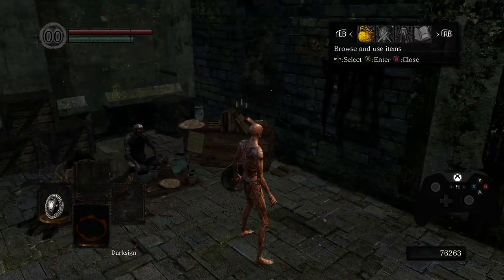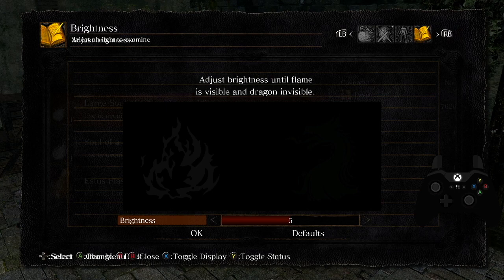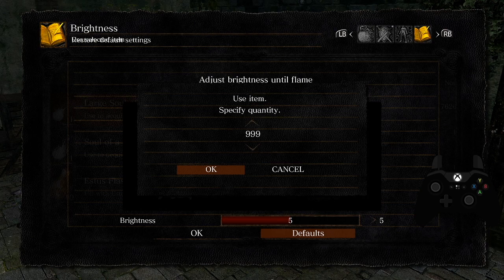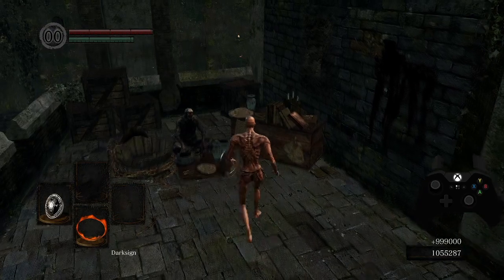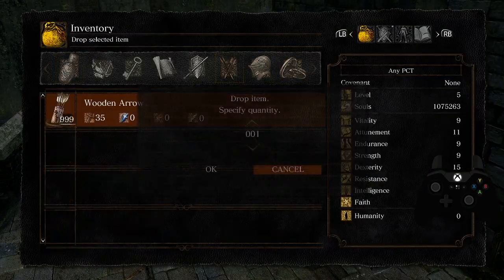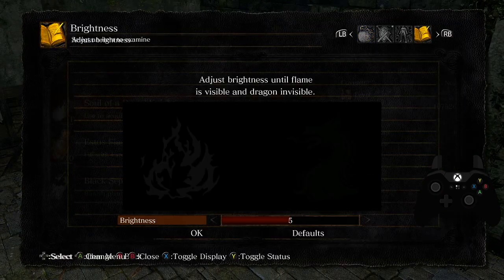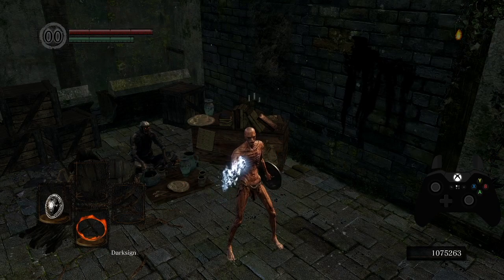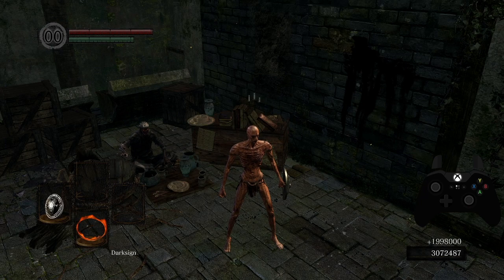But now that I have seen that prompt, if I perform the glitch again I can now use 999 times of the 1k soul I had, giving me a nice 999,000 souls. And now I can use the drop menu to store the value again and do it again, and now I have three million souls.